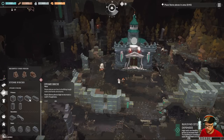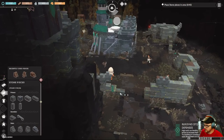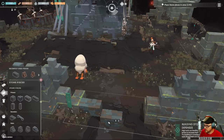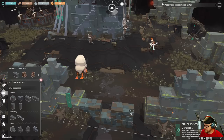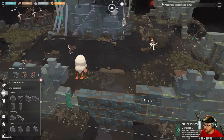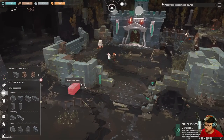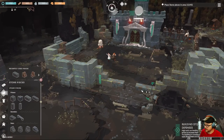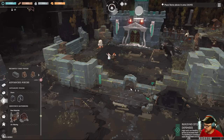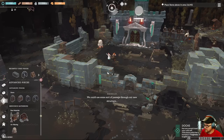Let's get some stone brick. I feel like I should have a door somewhere. There's a bit of a hole there. Never mind the holes — we could do something cool, something neat. We'll throw that in there. We could use some sort of passage through our new structure.